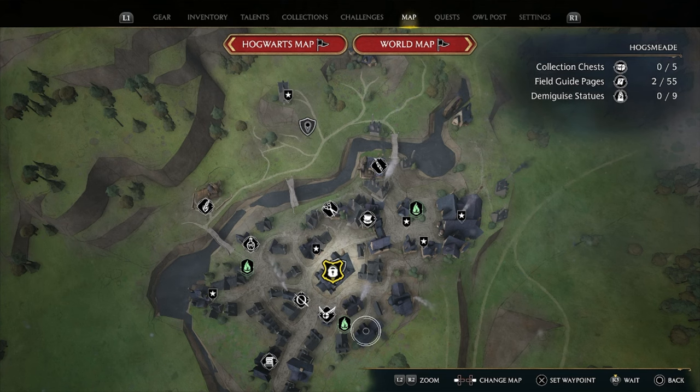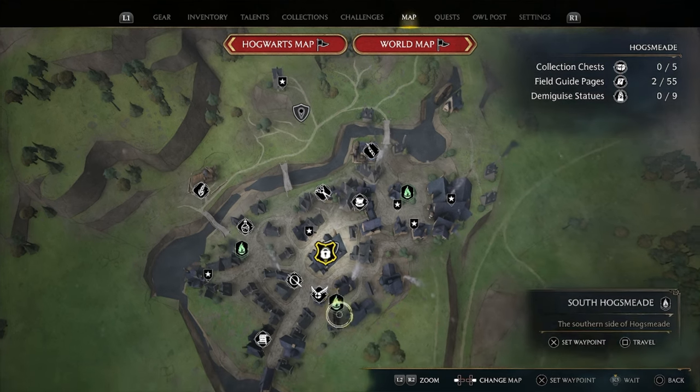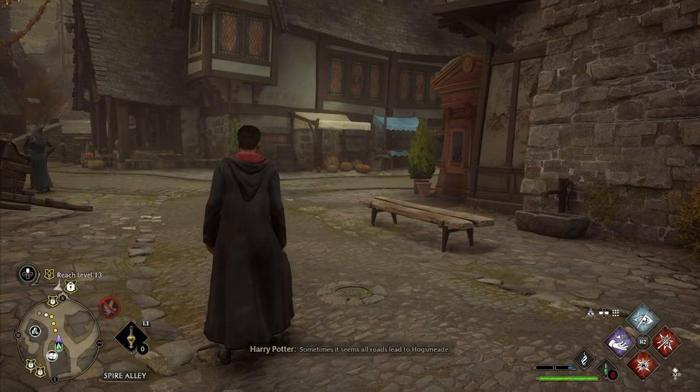For chest number 1, go to the south Hogsmeade fast travel spawn point. From here, follow the path and you will come across our first chest.